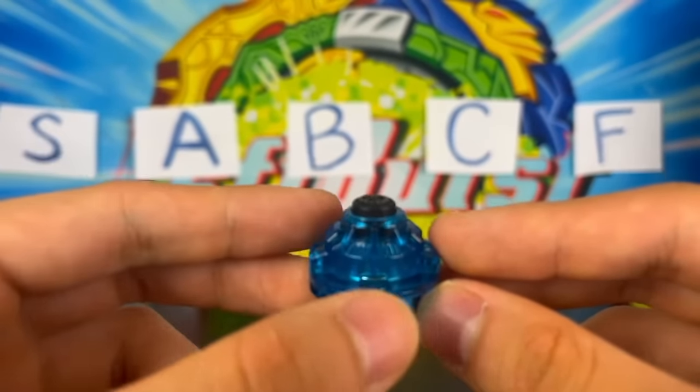Next up, the Zeta driver, released on Spriggan Requiem. It's super versatile with a defense mode, a stamina mode — really a balanced mode — and an attack mode that's kind of like a less aggressive Quake driver. Although it's cool that you can change modes based on what your opponent's using, the actual tips are kind of garbage: a Massive tip, a Fusion tip, and a Quake tip. Although you have a lot of options, all your options are pretty bad. I think it's slightly better than Trans, so we'll put it in B tier.